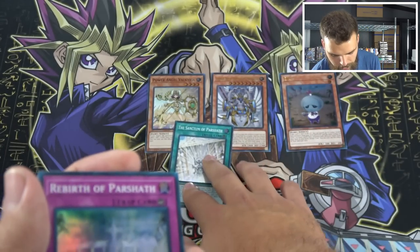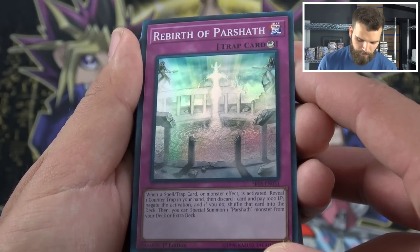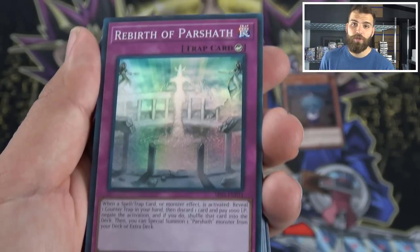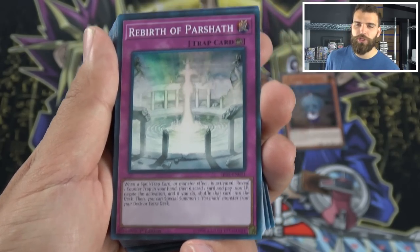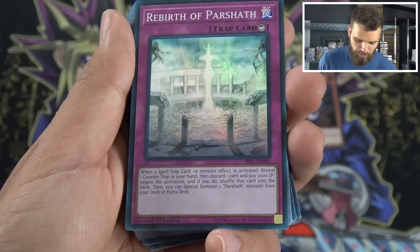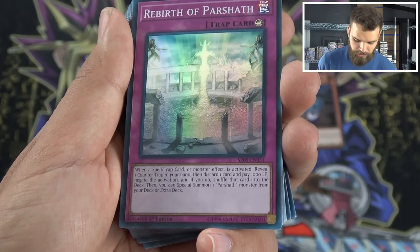Rebirth of Parshath — it's a new counter trap. When a spell/trap or monster effect is activated, reveal a counter trap in your hand, then discard one card and pay a thousand life points to negate the activation. If you do, shuffle that card into the deck, then you can special summon a Parshath monster from your deck or extra deck. It's like a wiretap-type effect where you can shuffle a card into the deck — shuffling into the deck is about as good as banishing it face down. Specifying a Parshath monster from deck or extra deck is incredible.